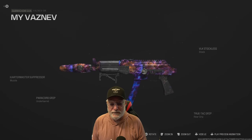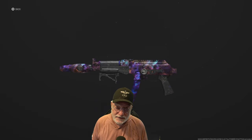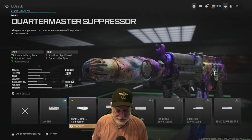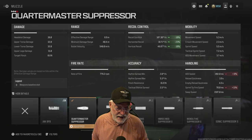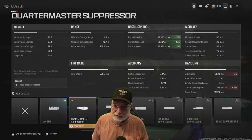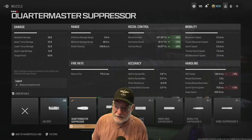Grandpa Newby reporting for duty with an OG Vaznev 9K updated with some new attachments. First, Season 5's Quartermaster Suppressor. It helps with the recoil — and you'll notice there's a lot of it. It impacts handling and sprint to fire, but look at the sprint to fire: 70 milliseconds. The numbers you see are the final numbers based on all attachments we put on the Vaznev.